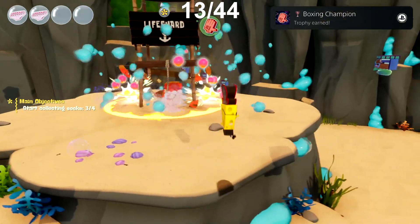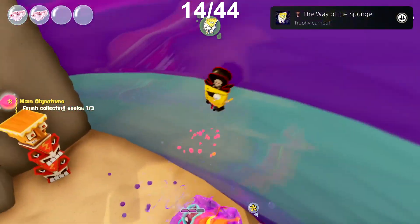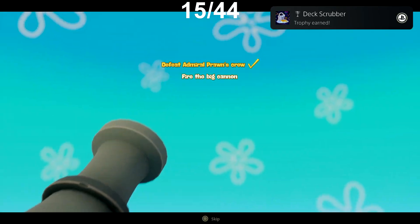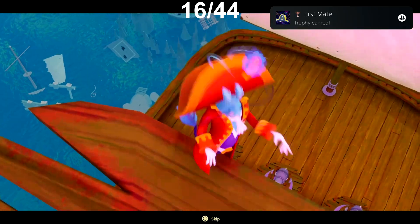Next up was Boxing Champion for destroying a total of 1000 Tikis. Then finally, we karate kicked a total of 100 enemies for the trophy The Way of the Sponge. We managed to reclaim the Dutchman's ship within five minutes during the boss fight, so we received the trophy Deck Scrubber. And because we beat this area, we also get the trophy First Mate.